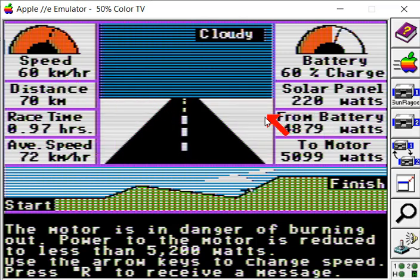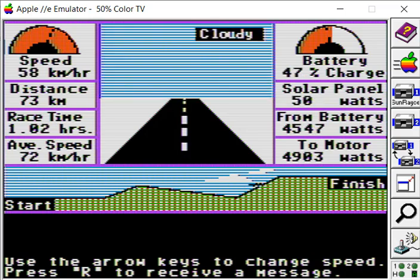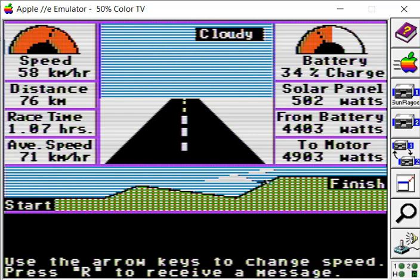To maintain 60km/h we're really drawing heavily on the battery, so I might slow down a little more to 58. We're about halfway up the hill, still very cloudy. The helicopter says: it's so cloudy here, I can't see anything — good luck. Batteries at 44%, speed at 58, average speed 71. We're still getting 4400 watts from the battery, draining quickly — down to 34%. Almost at the top of the hill, hopefully the weather will fine up and the solar panels will start doing more. Batteries at 21%, 19%, 16%.